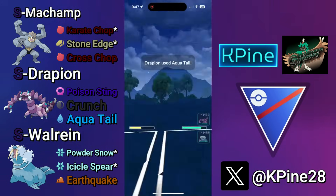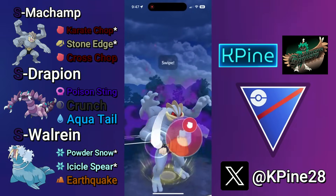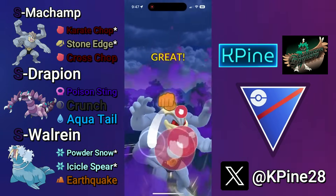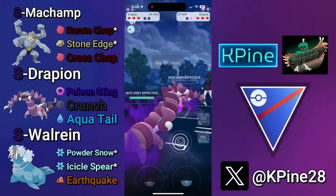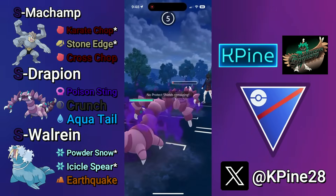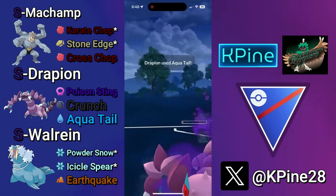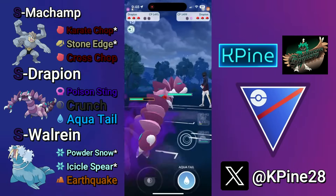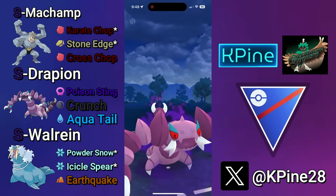I realized Shadow Machamp's energy is going to be very valuable here if they're swapping a Shadow Drapion into it. So I throw three more Karate Chops — this is crucial — three more Karate Chops and then the Cross Chop, so I'm not CMP tying the Drapion. That way I'm able to save my Machamp for later and keep it from being one Karate Chop off another Cross Chop.